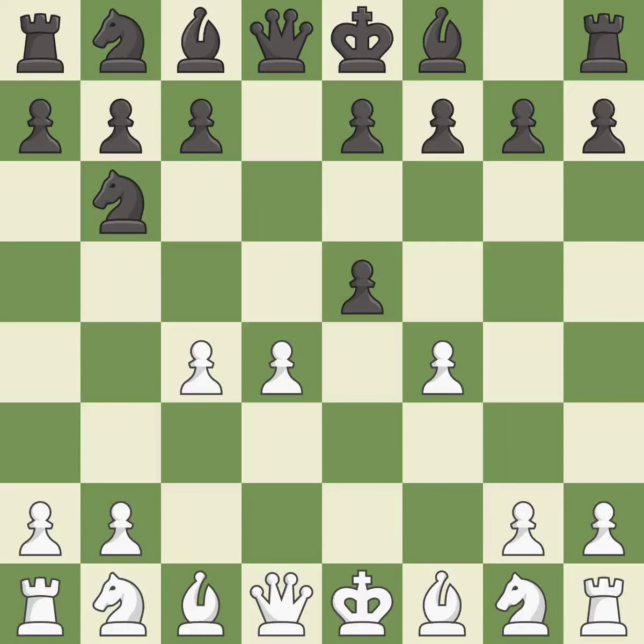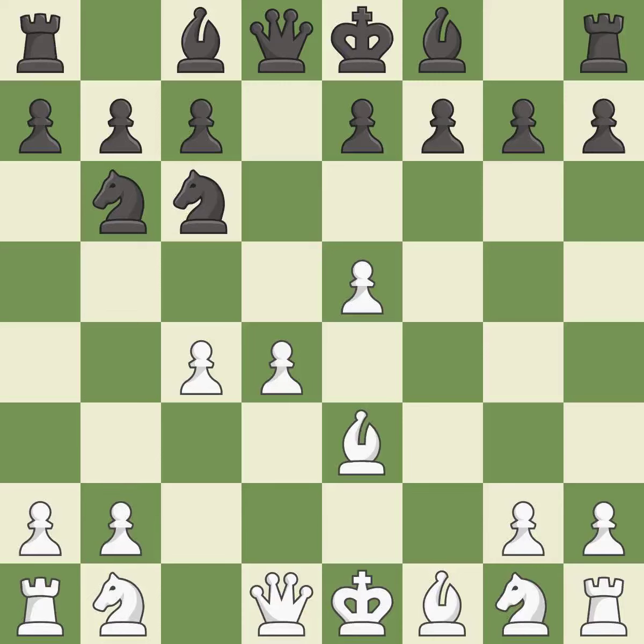dxe5 captures the e5 pawn and attacks the pawns on d4 and f4. fxe5 recaptures the e5 pawn and takes control of the f6 and d6 squares. Nc6 develops the knight toward the center and attacks the d4 and e5 pawns.